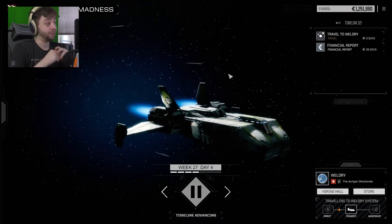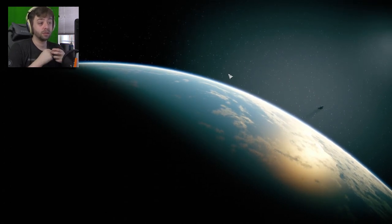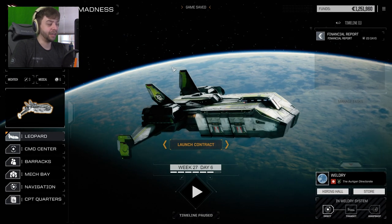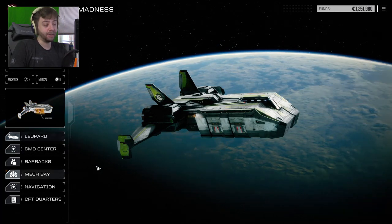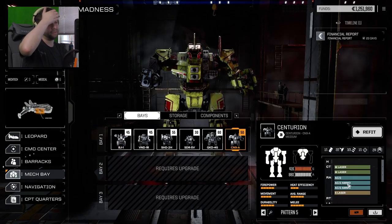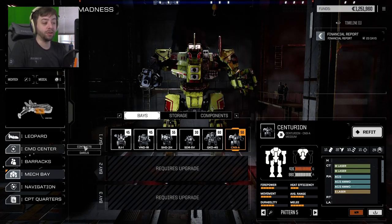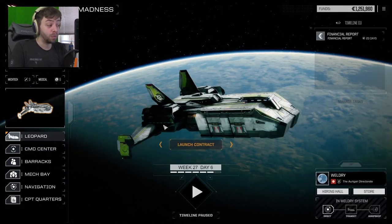Now entering. We arrived at Weldry, Commander. I want to save it real quick because that was a long travel and I don't want to have to do that again in case I lose and everybody dies. If we go to the mech bay, the Centurion is done. I don't know if I want to take the Centurion out now — I don't want to risk taking out a mech I'm not familiar with on a mission that's as important as this one. I think we just do this mission with what we're comfortable with.